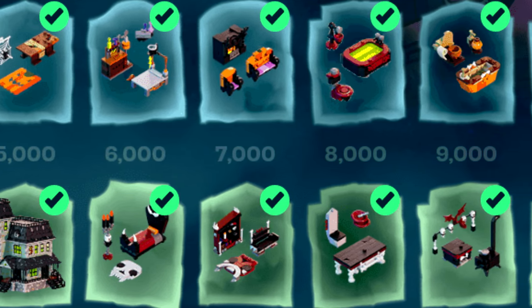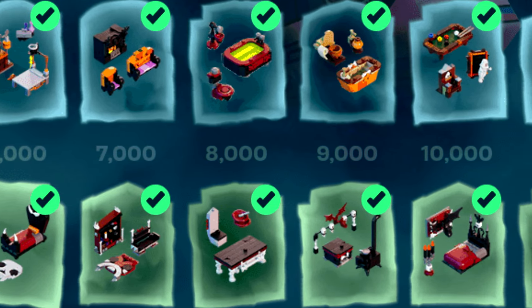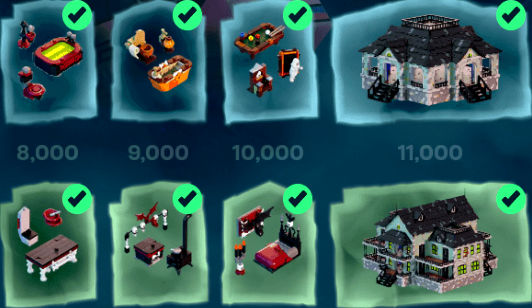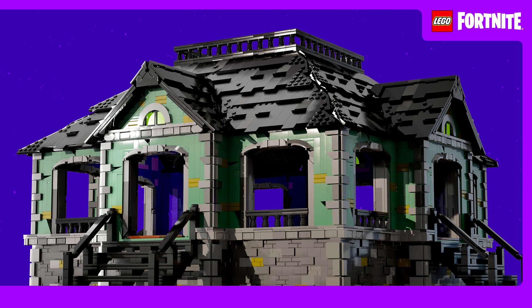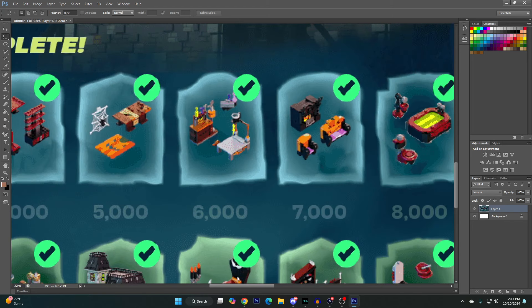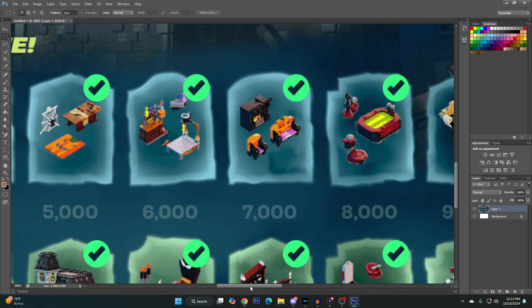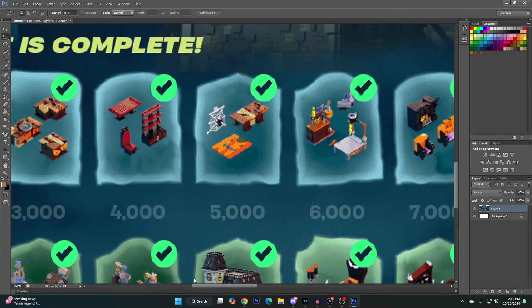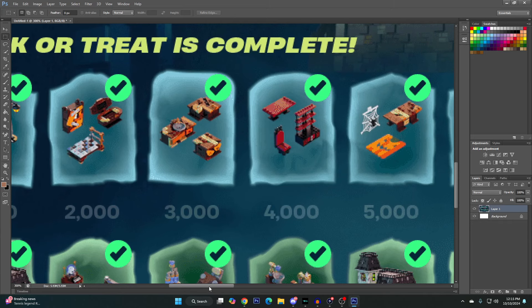On the free reward track you'll find 10 decor bundles, and at the very end you'll also get the 'dump on an old dirt drive' build as the final reward. There are a lot of spooky decor items included, and there's also a pool table which is pretty cool — hopefully we'll be able to actually play on it. We also have some spider webs. That's everything you get from the free reward track.